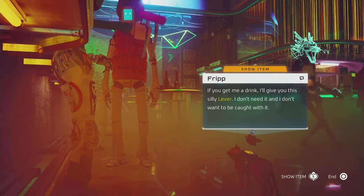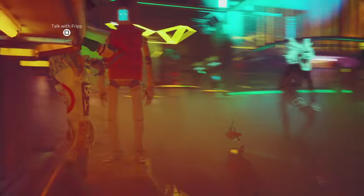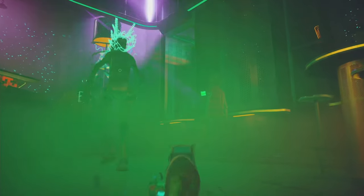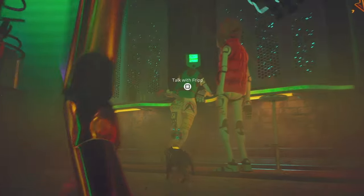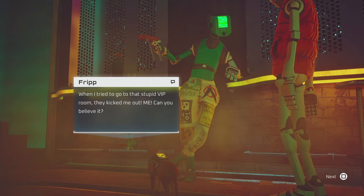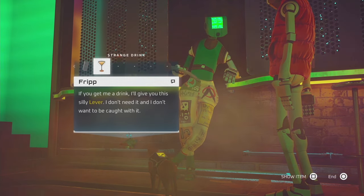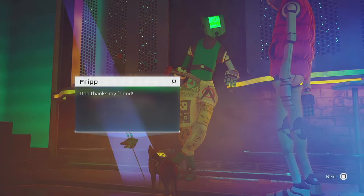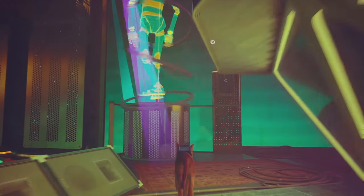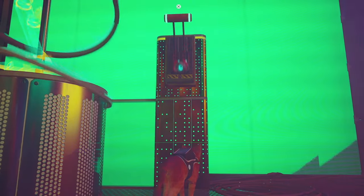A drink resides on the bar, so you just need to go get a drink and give it to him. Just grab a glass there on the bar and give it to him, and you get a lever. This is where you put the lever - the guy's dancing there, you see this hologram. So you just put it there and remove the hologram.